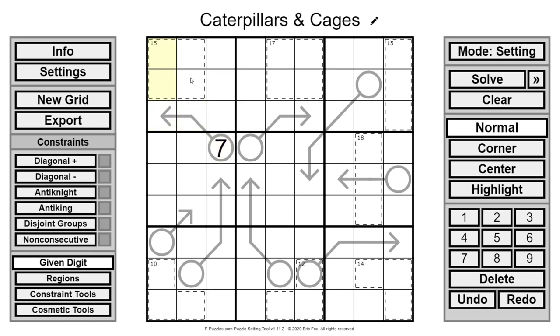Then we have killer cages — another variant. These extra cages throughout the puzzle have digits that cannot repeat, and they must add up to the total shown in the upper left. So if a cage shows 15 and we've found digits 1, 2, and 4 so far — that adds up to seven — we need an 8 to make the total reach 15.